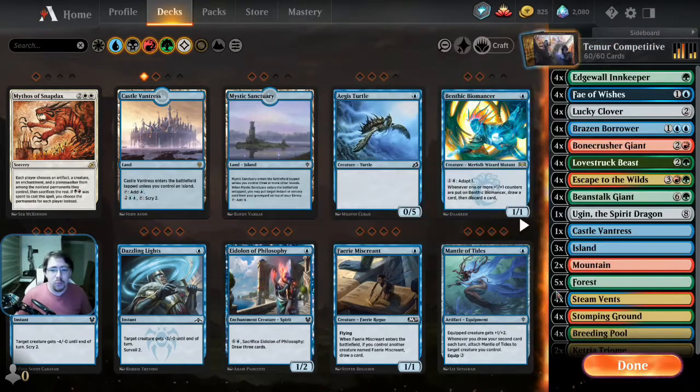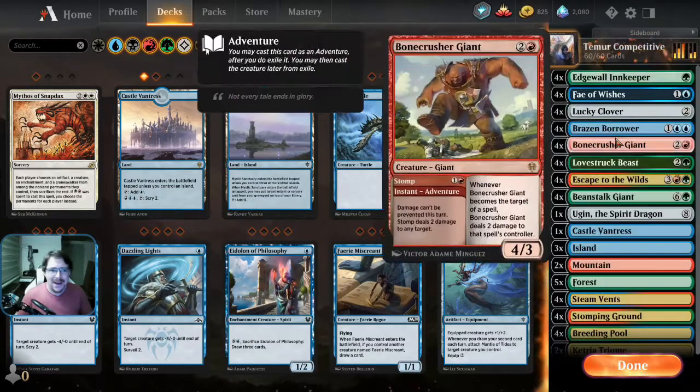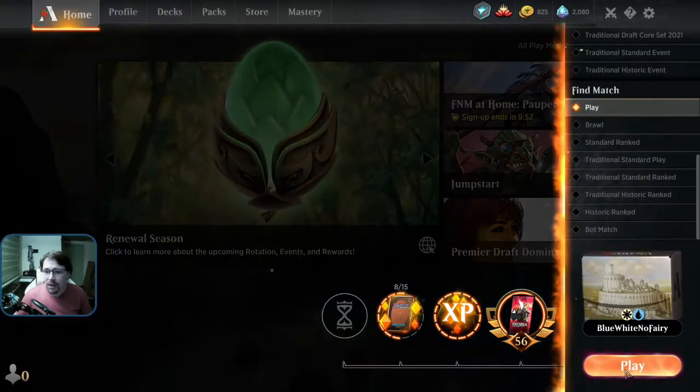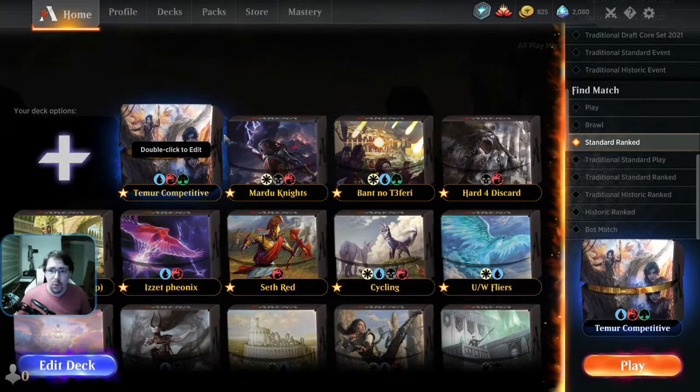We're going to play some Best of One this evening. The sideboard is just a wishboard, so you're running the same main deck every game. In Best of Three, they have more chance to tailor their sideboard against you, so you're better in Best of One. But it can win Best of Three, it really can. I just prefer quicker games at the moment. So, standard ranked — let's give it a go.